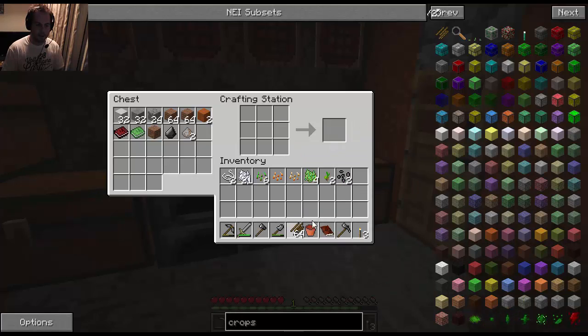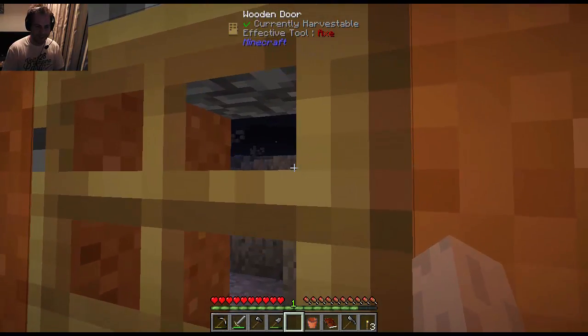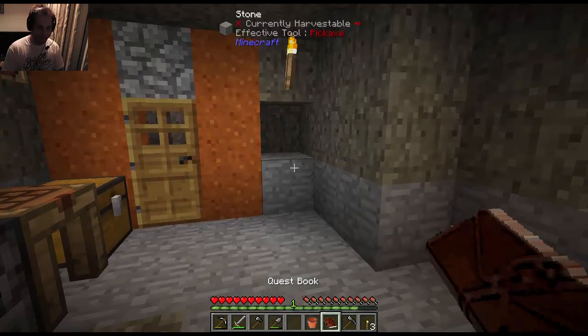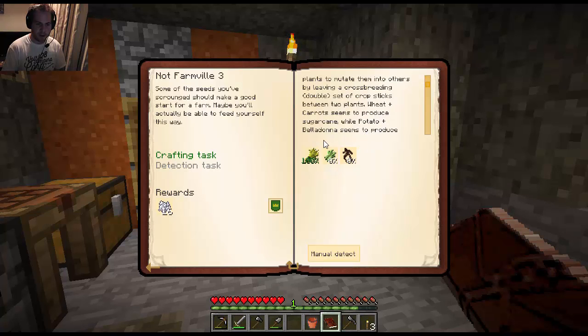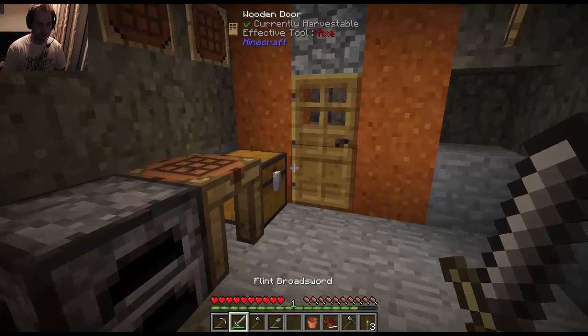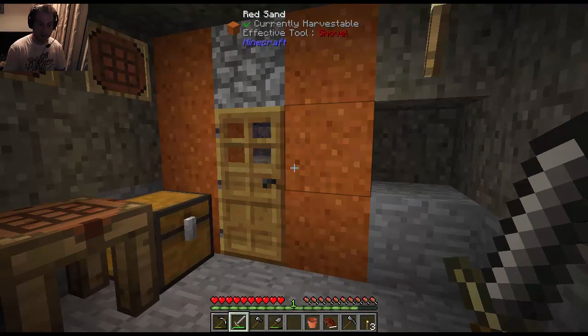What was that blowing up? Sugar cane and a mandrake root! It turns out you can find certain plants by leaving a crossbreeding double set of crop sticks between two plants — wheat and carrot seems to produce sugar cane, while potato and belladonna seems to produce mandrake. Sugar cane seeds require sand to be used as soil. I can't sleep through the night, so I'll wait until morning before going outside.